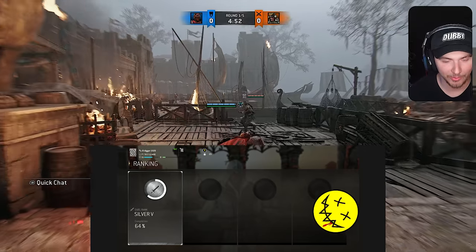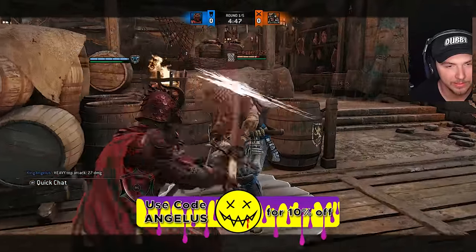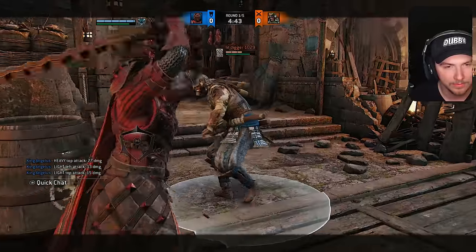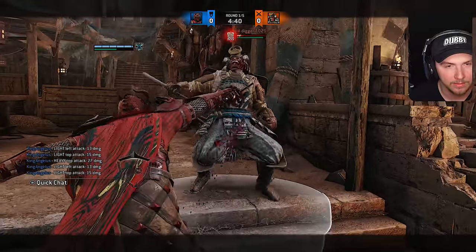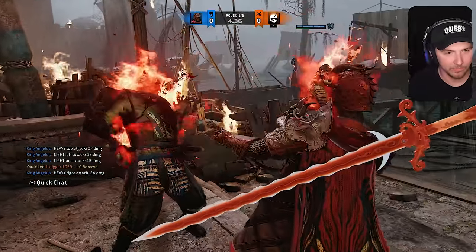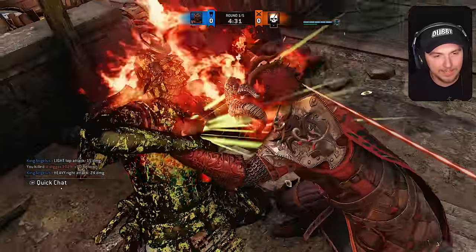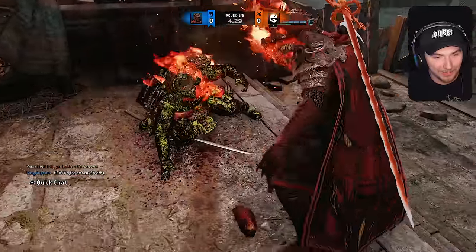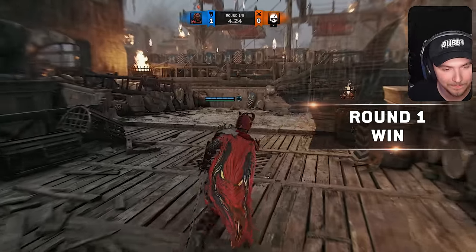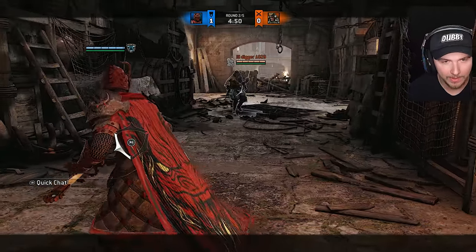Alright, now on to a Silver player. One thing about Silver players is they typically go for light spam quite a bit. He literally just ate that heavy. I need to put a new execution on — it's been too long since I played Warmonger. Yeah, once you hit Silver skill level it's mainly just light spam at that point.